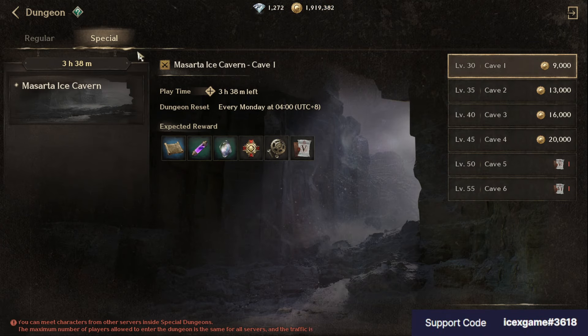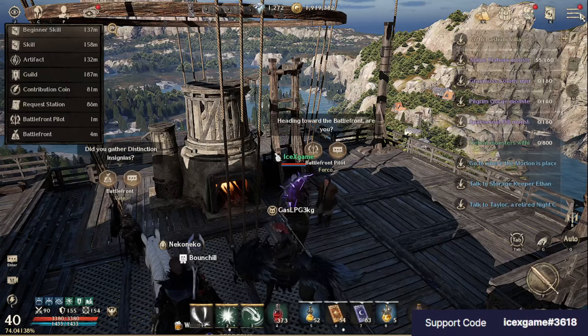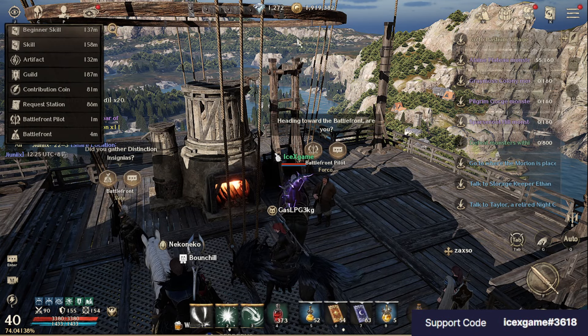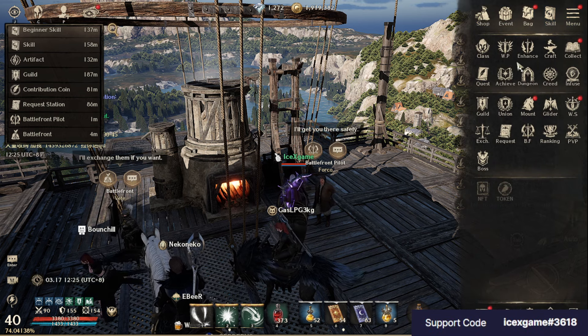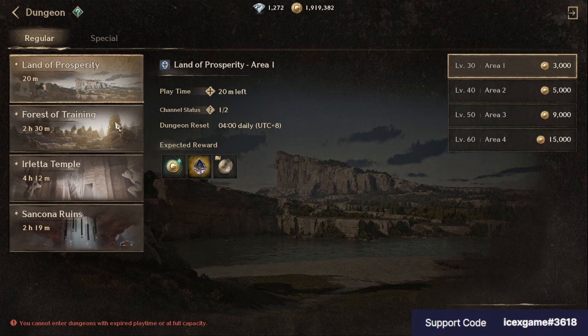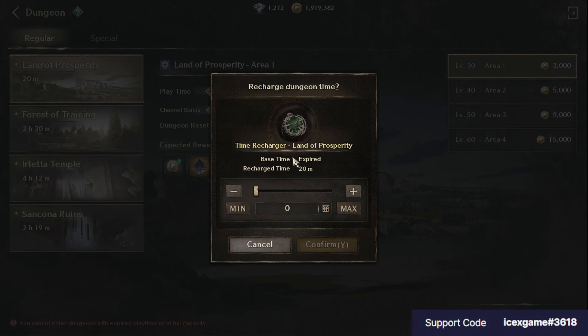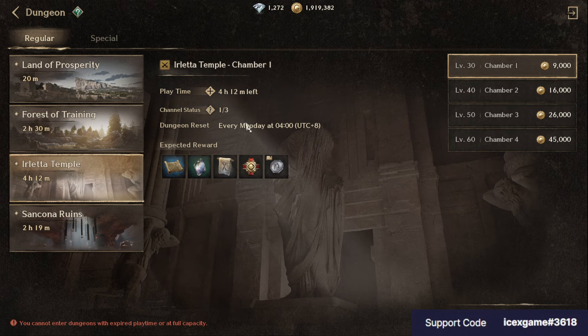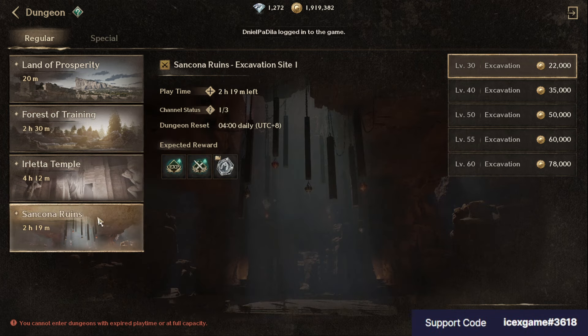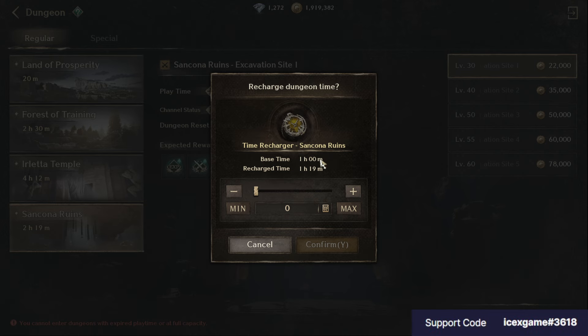You can also farm from the special dungeon — they have limited time for this one, and no limit time for the other. Try to do your best dungeon time. This one already expired — I already farmed all my best time. Try to farm and spend all your play time, especially best time, as it is very important. If you don't spend it, it's going to reset daily.